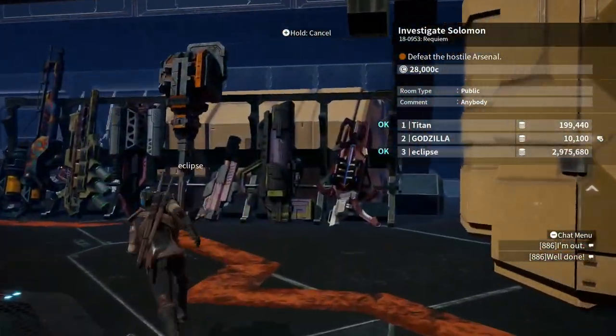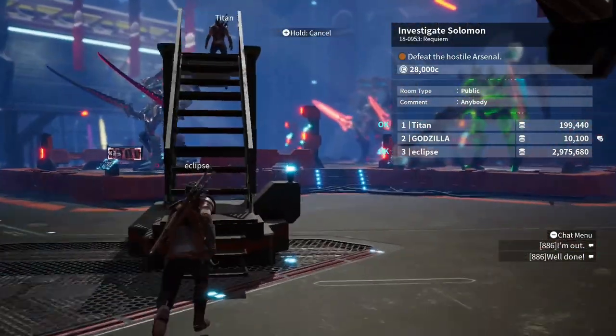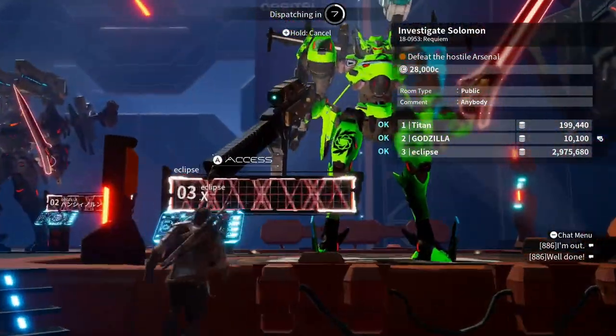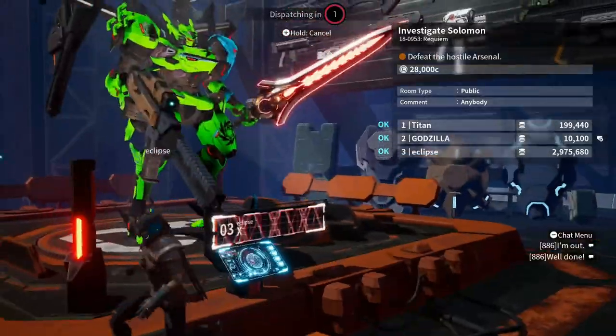Oh, there are new armor sets too. I think there are about three or four of them — I've only found one, the Mumay set. I'm wearing a little bit of it — the Mumay legs might be the best legs in the game.